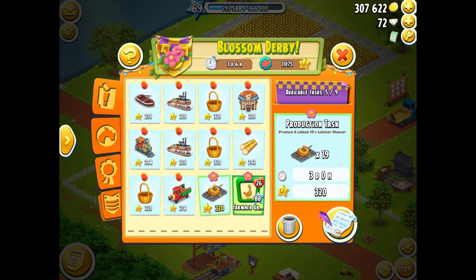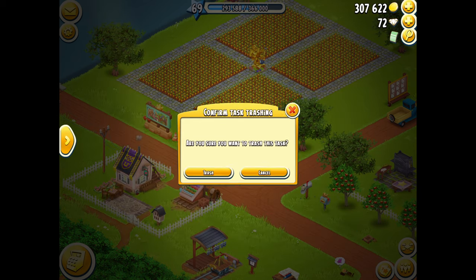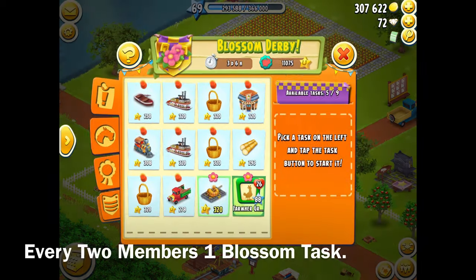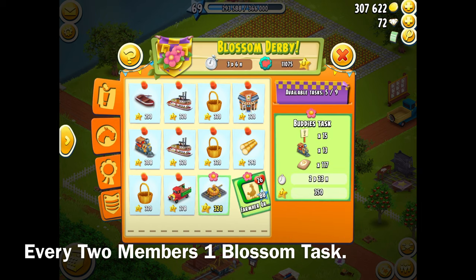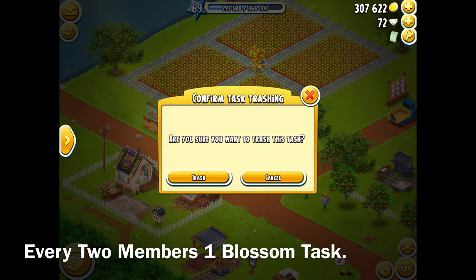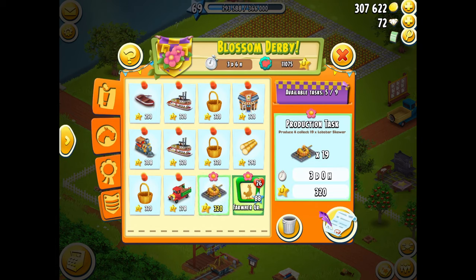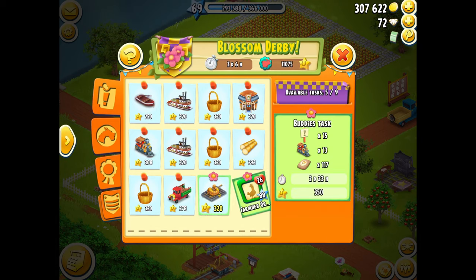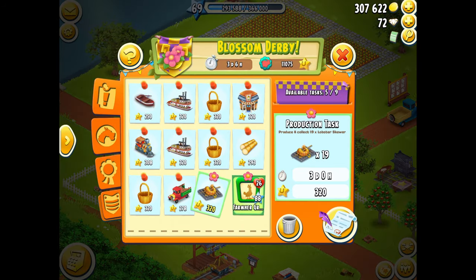Now we're going to be talking about how to delete tasks. I'm going to delete this lobster skewer task. I have five members on my team and we get two Blossom tasks — so every two players, you get one Blossom task. For us with five, we only get two since we have an odd number. If you have six, you get three. If you have 10 members, you get five Blossom Derby tasks. If you have nine, you get four Blossom Derby tasks.